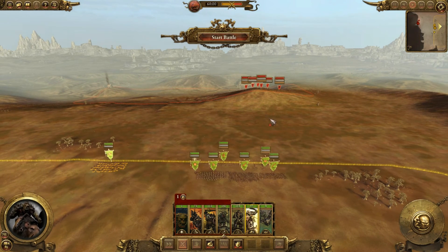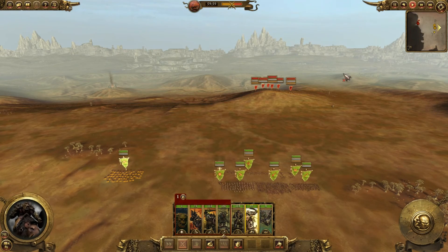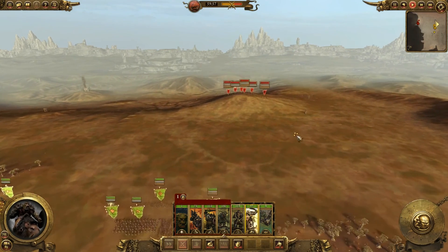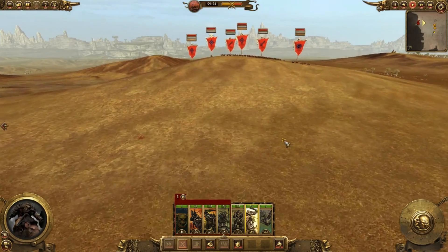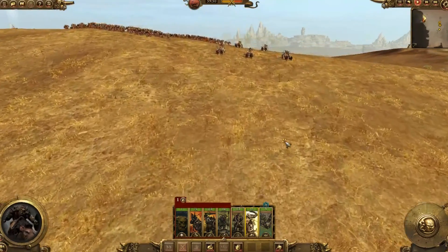I think we're good — we'll bring these guys around the flank. They're marching towards us — yes they are. Here's the wolf chariots I was talking about, they're pretty cool looking.